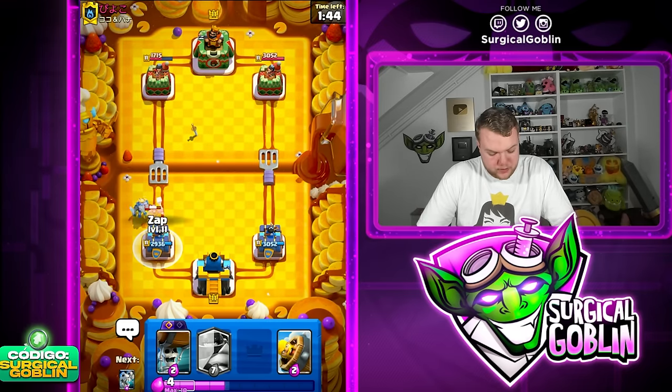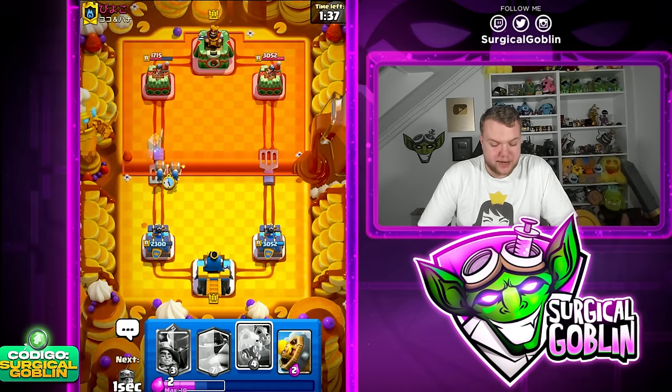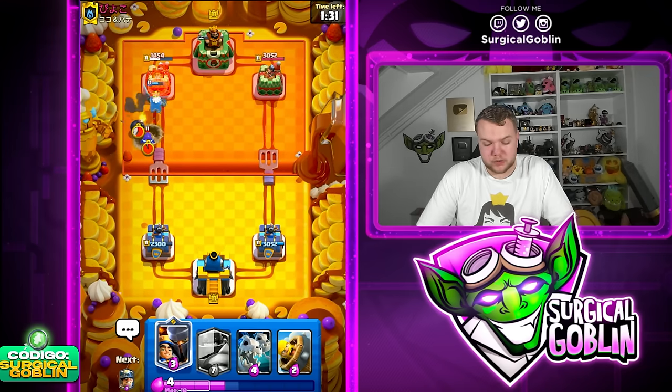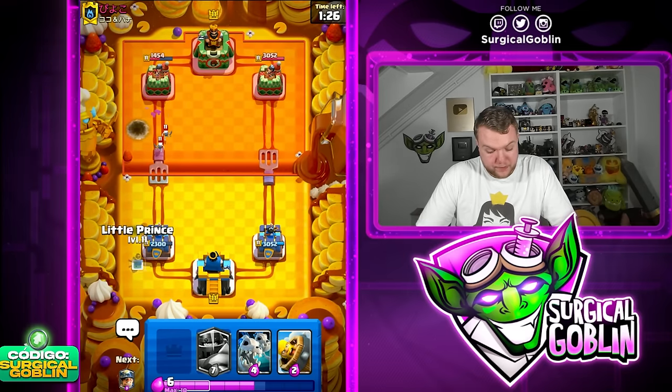Let's go with a Zap now. Unfortunately it still got a shot — maybe it wasn't worth it to Zap on defense. But it's nice to start cycling towards the Evolution Zap, especially knowing he has Firecracker. Afterwards we'll be able to Zap away the Evo Firecracker for just two Elixir.